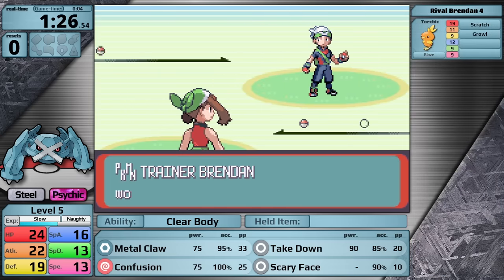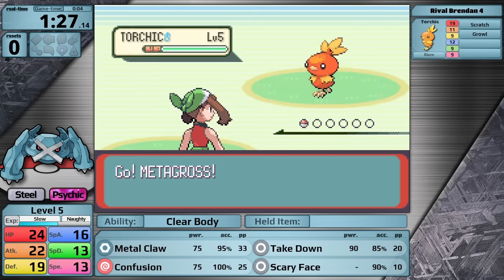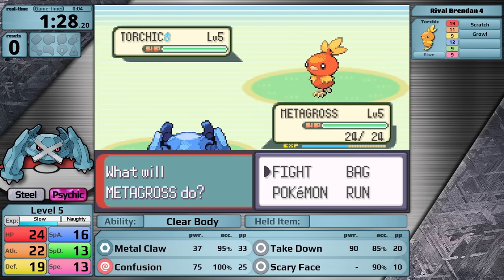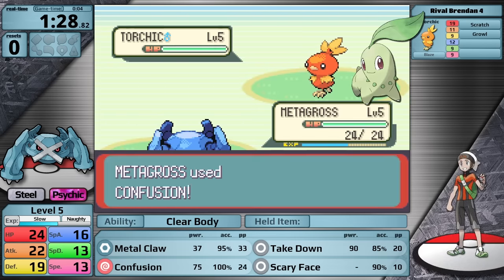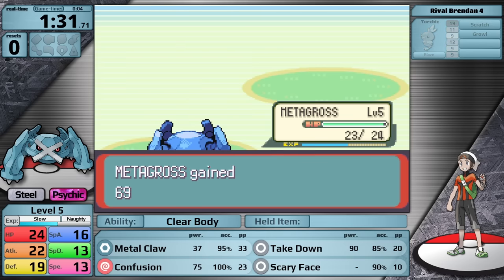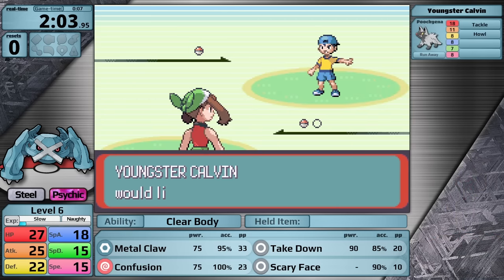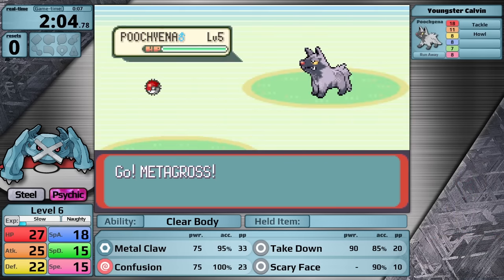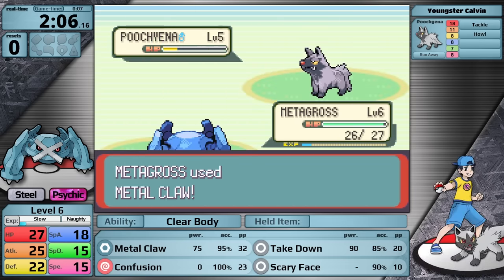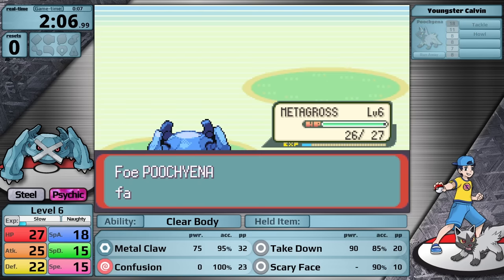For today's playthrough, the rival is going to have Torchic. I'm realizing now that I might have called it Chikorita in previous videos — chicken and Chikorita sound very similar, but the grass type starter is nothing like Torchic. I've given the rival the fire type starter just because it's super effective against Metagross. In retrospect, facing the Mudkip line might have been a little bit harder, but the rival shouldn't be much of an issue. In the early game, a lot of psychic types really struggle to get by Youngster Calvin — for example, Mewtwo and Gardevoir. But Metagross doesn't have problems against dark types since it has steel and normal coverage.